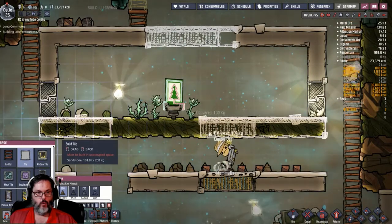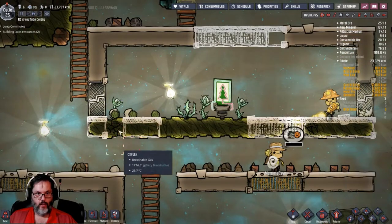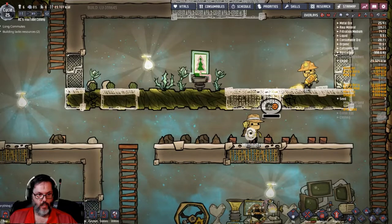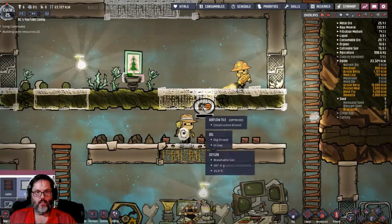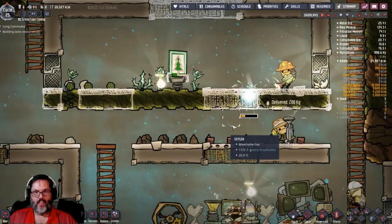Oh wow, we gotta cancel that one right there — that's our fourth plant. You gotta have four plants to make it count as a nature reserve.